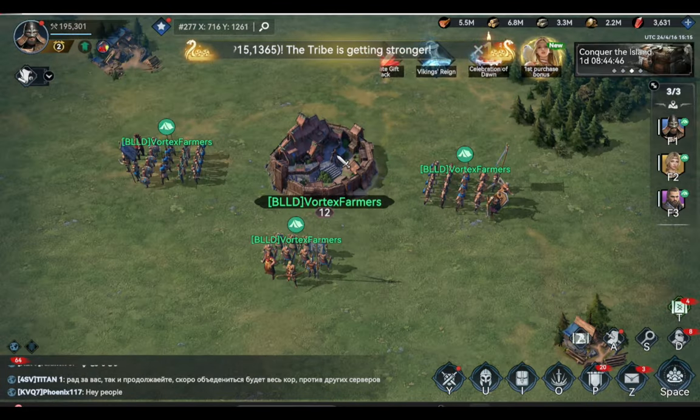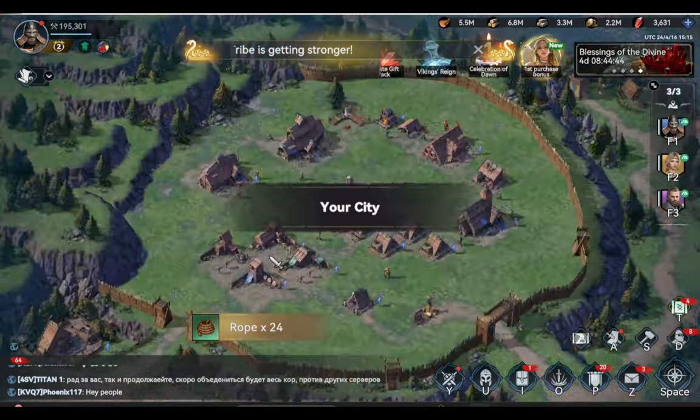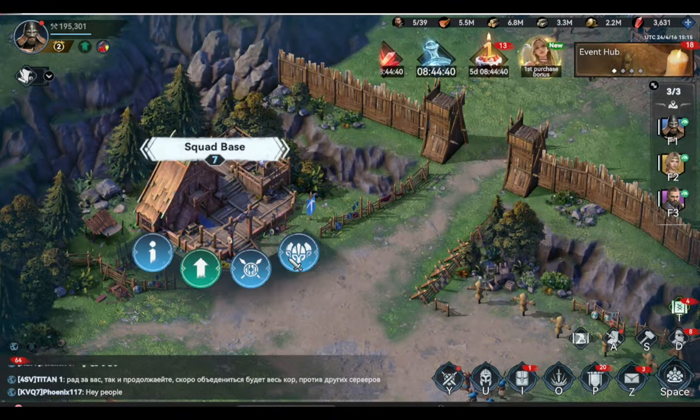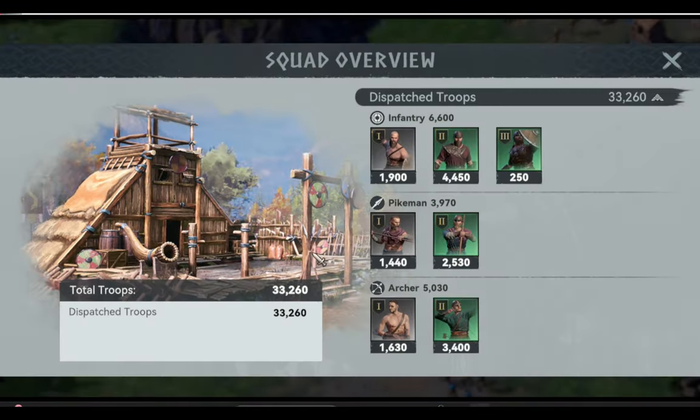How do we check if there are no troops left in the city? Go to the squad base and through this icon you can see that we have a total of 33,260 troops and we have dispatched the same amount. That means no troops are left in the city.